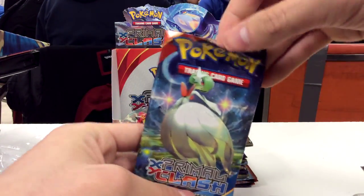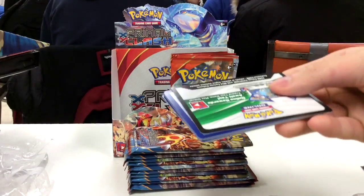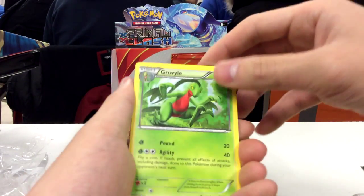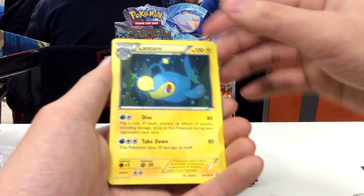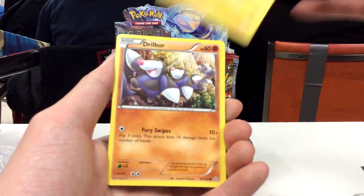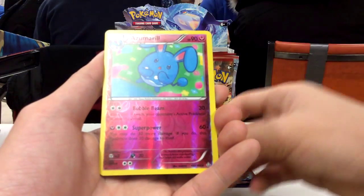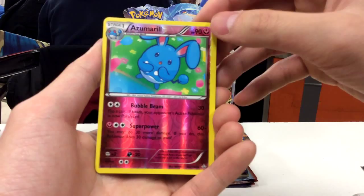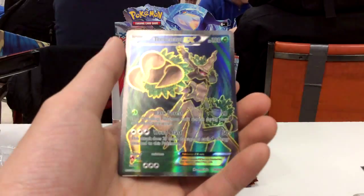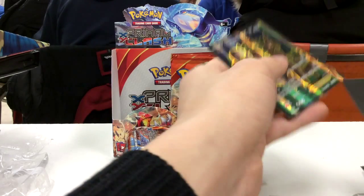So we have a Mega Gardevoir pack. Cold card to the side, free from the back. So we have a Grovyle, Lanturn, Shrine of Memories, Own Edge, Electrike, Drill Burr, Skiddy, Rhyhorn, Azumaro, Reverse Hollow — and a Full Art Trevenant EX. Really, really nice. Let's leave that and put it to the side. The EX is the prize of every box.